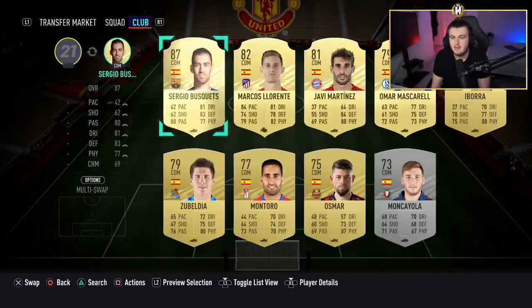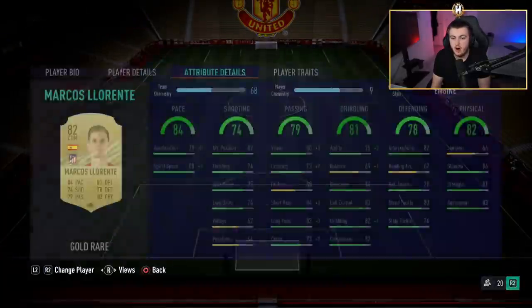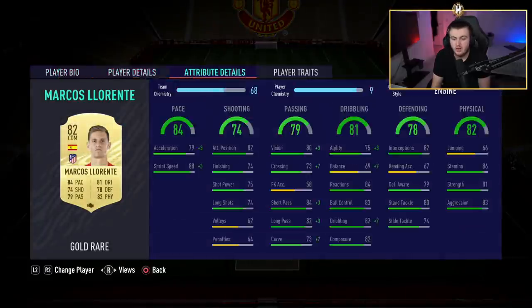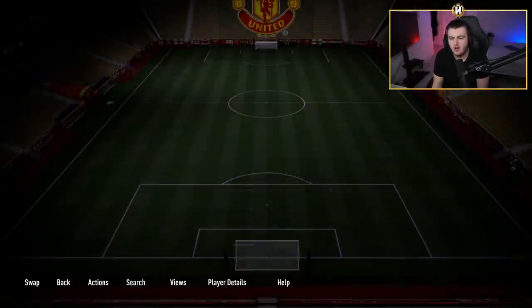The other CDM in the setup is Marcus Llorente — another phenomenal player. 18,500 coins for this card, three star three star, high high work rates. Again ridiculously overpowered. I applied an engine — you can apply an anchor or a shadow if you want to. He is really good on the ball and off the ball, makes really good recovery runs. He covers the defence really well and I'm a big fan of Marcus Llorente for that reason.